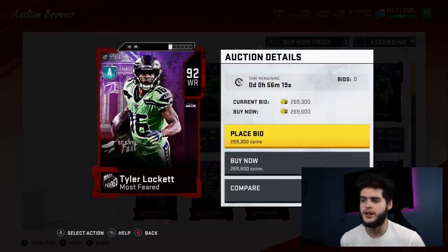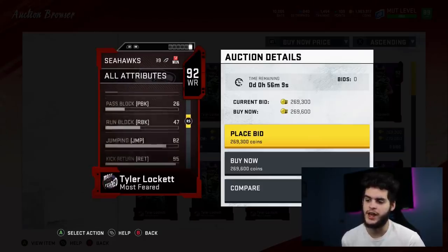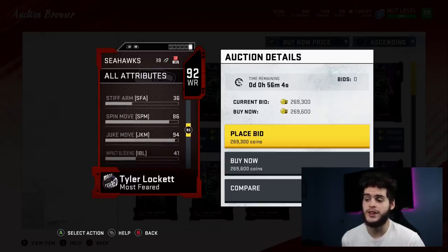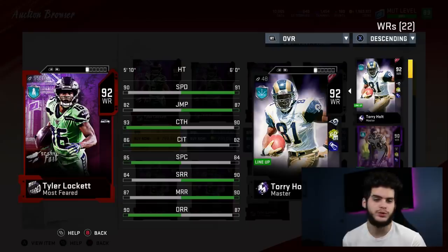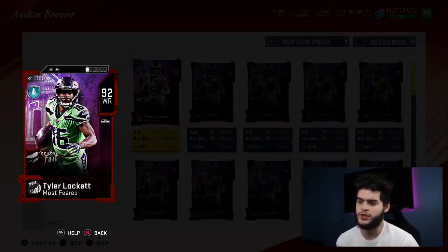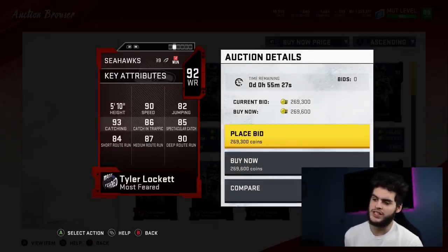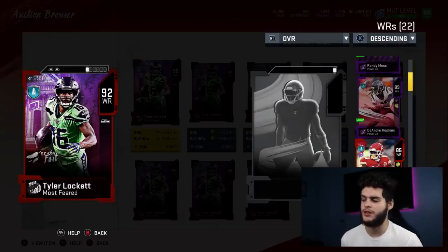Tyler Lockett I think is the best of the bunch. He has really good speed, pretty good catching, and really good route running for a speed card. After the catch stats: ball carry vision 93, juke move 94, spin move 86 — this card's a beast. He's going to make my team. I'm waiting to get house rules done first. He's like a replica of Torry Holt but with better catching. Compared to Randy Moss, Moss beats him in height and spectacular catch, but Lockett is one of the best receivers in the game right now. I want him for kick returns and as a slot receiver — he'll replace Tyree Hill until Hill gets a new card.